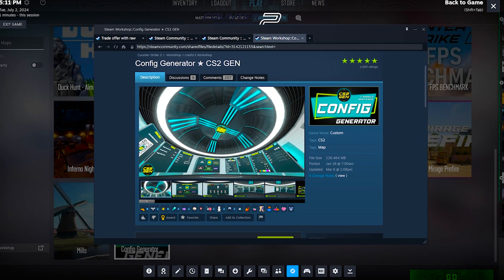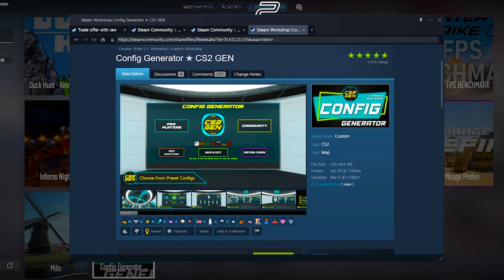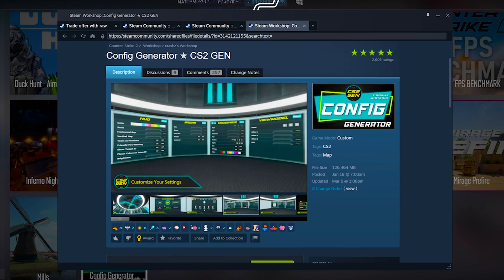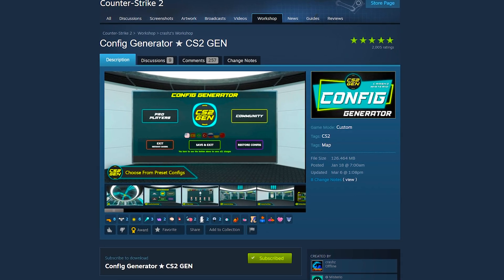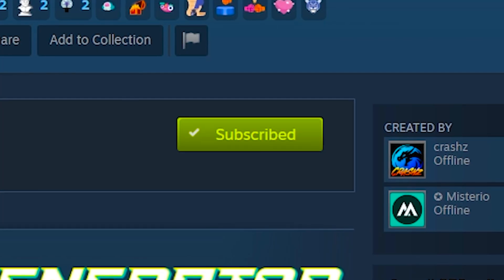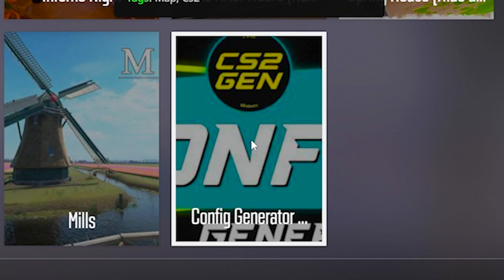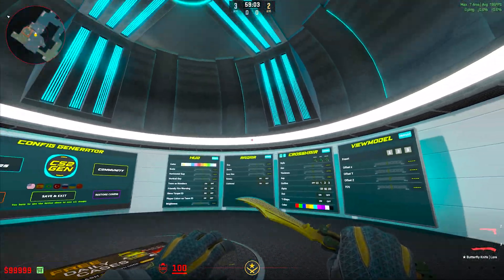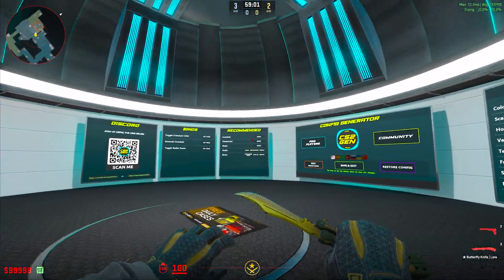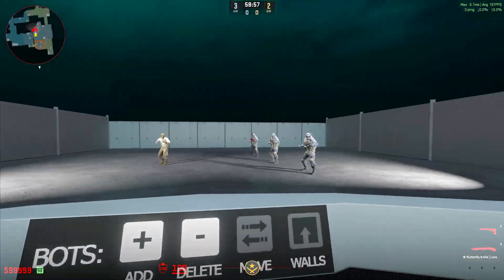But now for CS2, the creator of those maps has made an all new version where you can basically make your entire custom config all in one place by simply shooting at things on the map. I'll leave a link to the workshop map page in the description below. Once you click on that, all you've got to do is log in with Steam and click that green subscribe button. Once you do that, just click the map and then click go. When you load into the map, you're going to be in this dome with eight different control boxes around you.